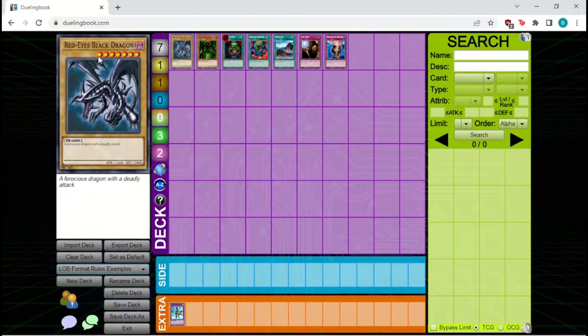Under the name and attribute are a number of stars equal to the monster's level — Red Eyes Black Dragon has seven stars, so it's level seven. Under the level is a picture of the monster, which has no bearing on gameplay. At the very bottom are two numbers labeled ATK and DEF, used when calculating what happens when two monsters battle each other. Red Eyes Black Dragon has 2400 ATK and 2000 DEF.